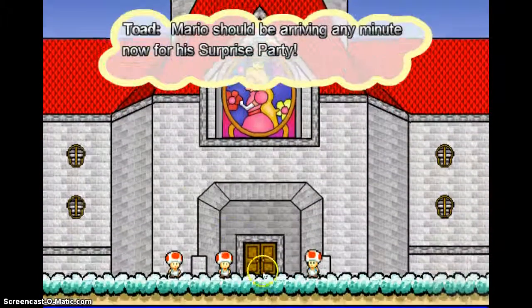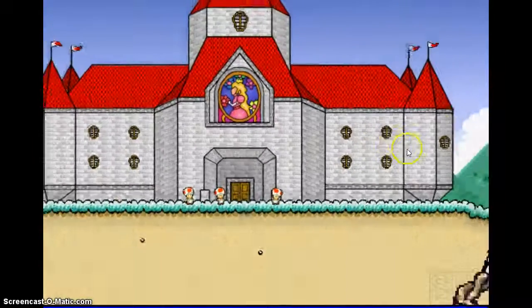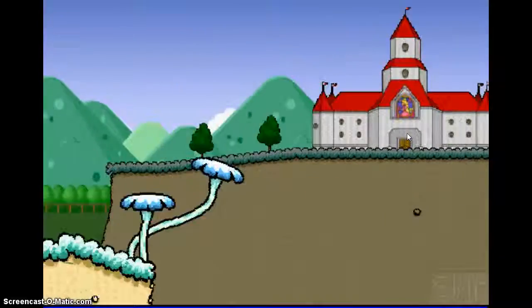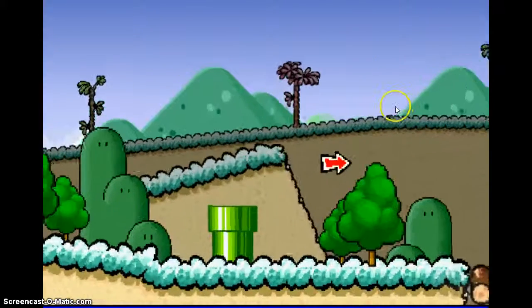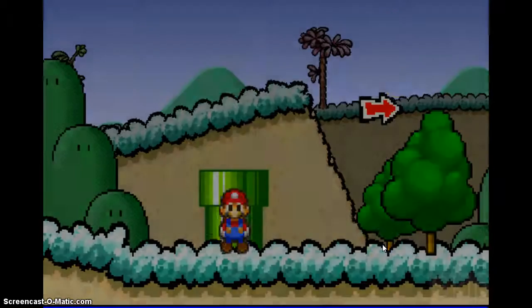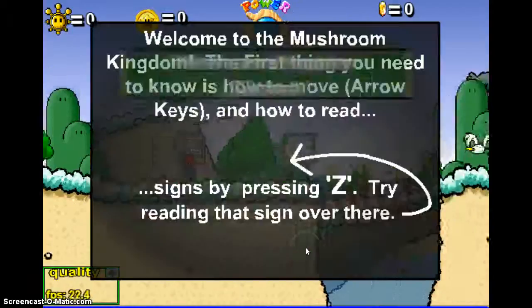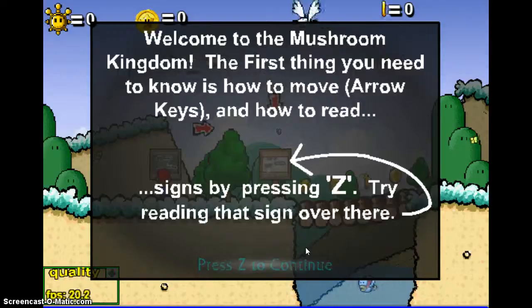Yeah, I remember this music — I used to play the old games. Okay, I'm done, I don't want to hurt your ears. Woohoo! See, I am Luigi. Welcome to the Mushroom Kingdom! First thing you need to know is how to move with arrow keys and how to read signs by pressing Z. Try reading the sign over there.